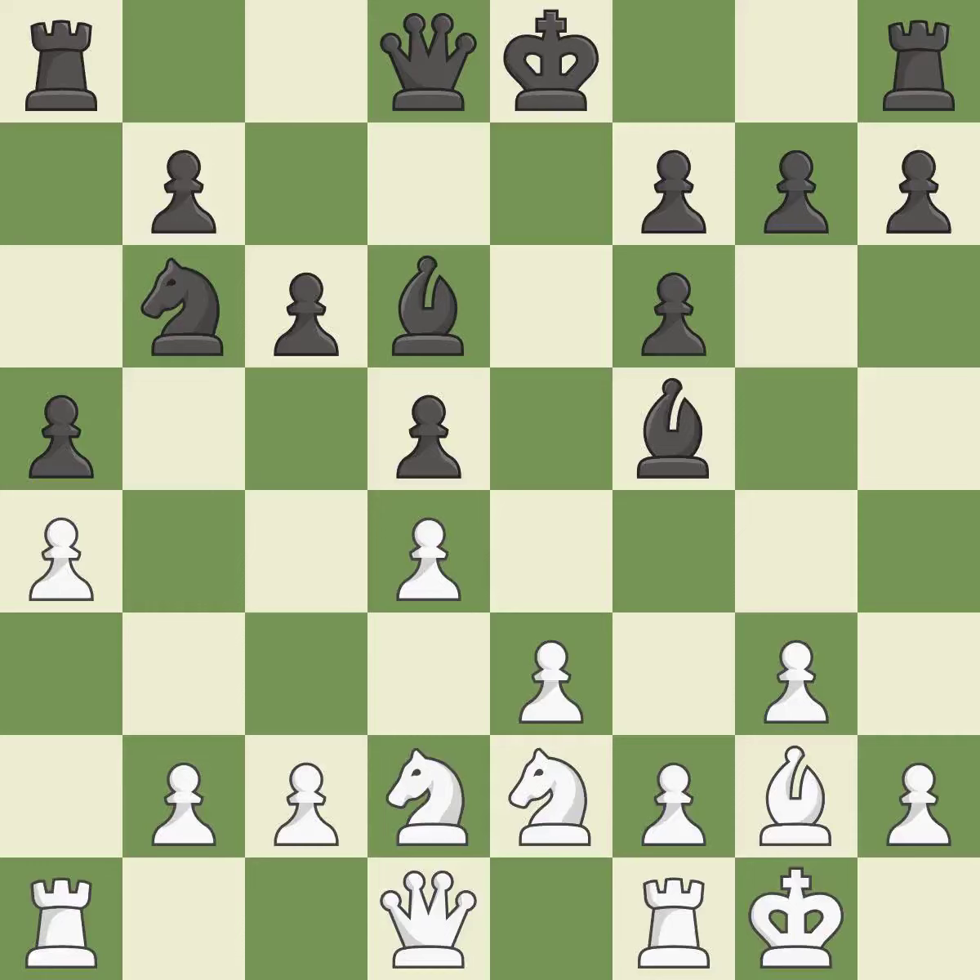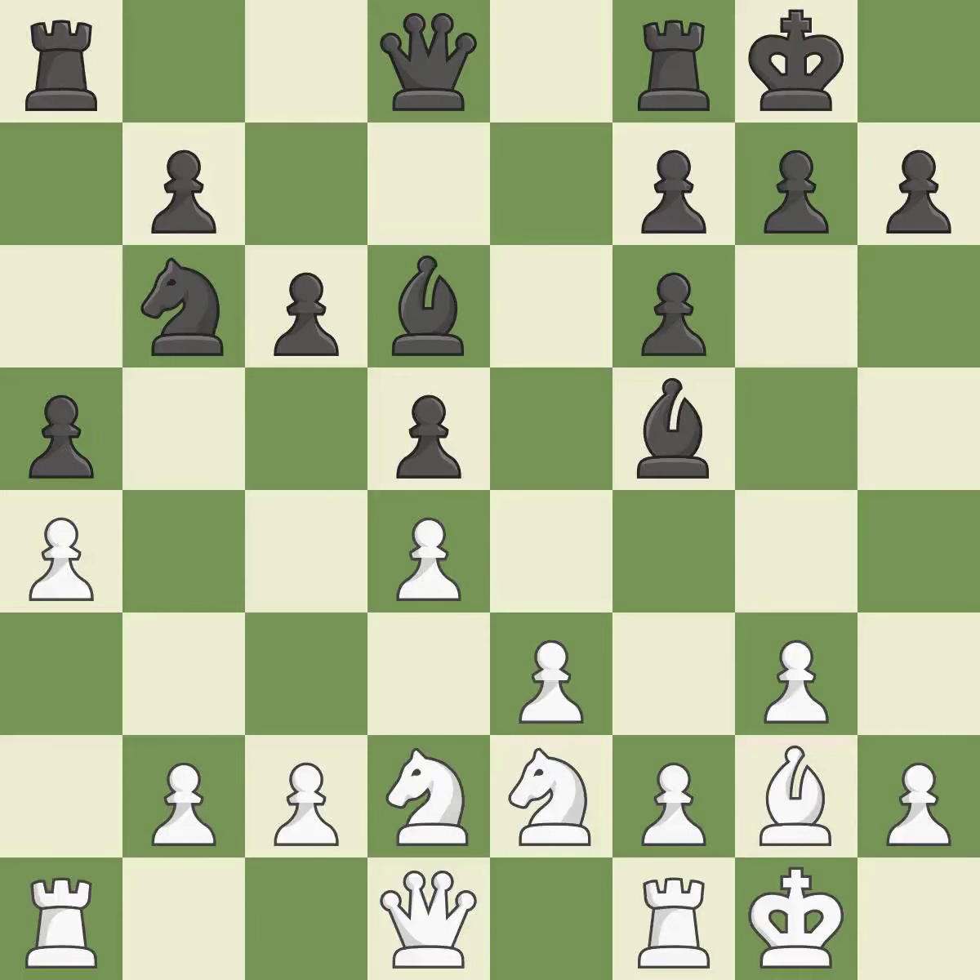Castling gets the king to a safer square, out of the center of the board, while also developing a rook. Castling kingside tends to be safer because the king is further from the center. Castling to the same side of the board as the opponent tends to lead to less sharp positions compared with opposite-side castling.